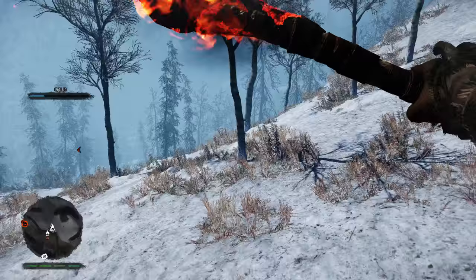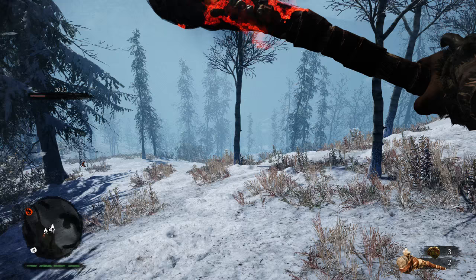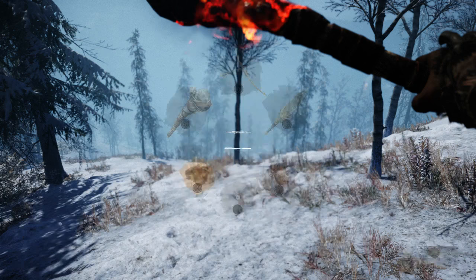So we're going to tame a saber-toothed tiger — that is our goal for this episode. We're not going to hunt it, we're going to tame it. It's going to become our friend and after that it will help us hunt, attack foes, and basically be a good source of protection.